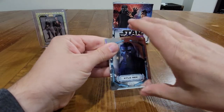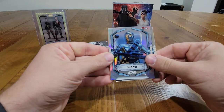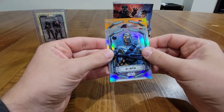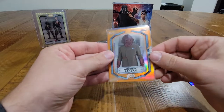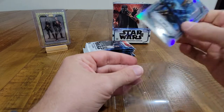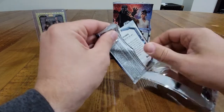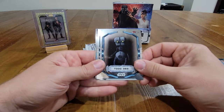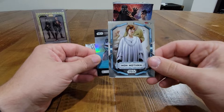Looks like we got another orange coming up. We got Kylo Ren, Omega, C-3PO refractor, Canon Jarrus 4-of-25, Admiral Ackbar — not too bad, the orange cards are really cool. C-3PO refractor. We have Rey, Toto 360, Koska Reeves, Frog Lady refractor, Mandalorian insert, Mon Mothma.